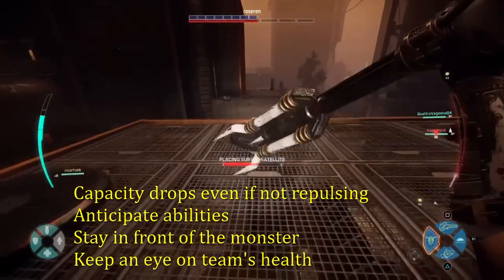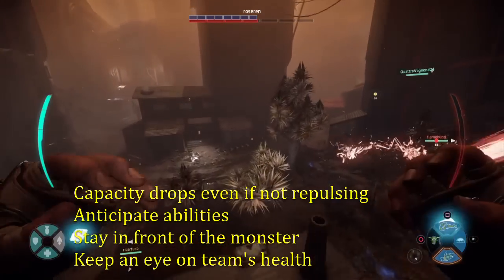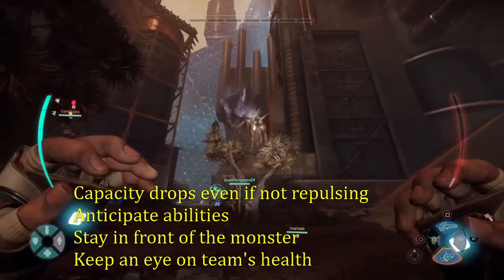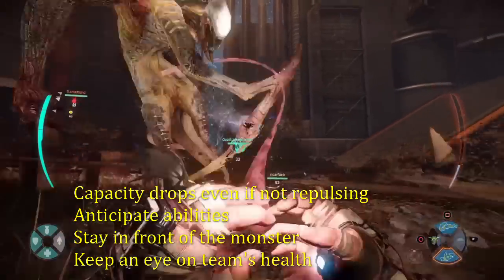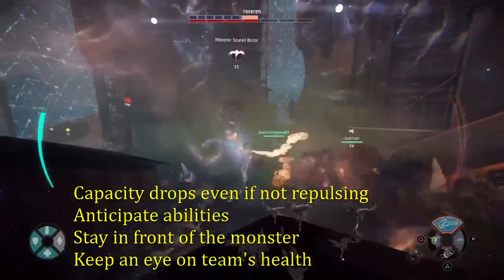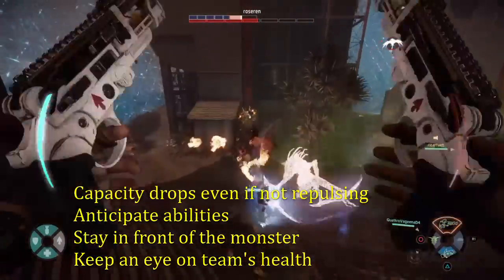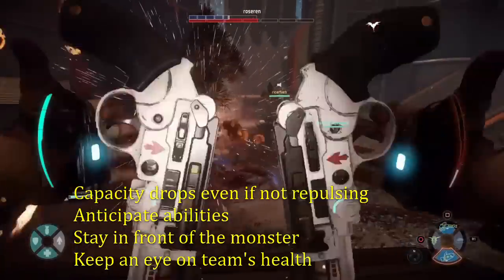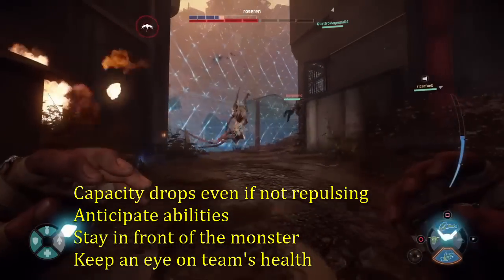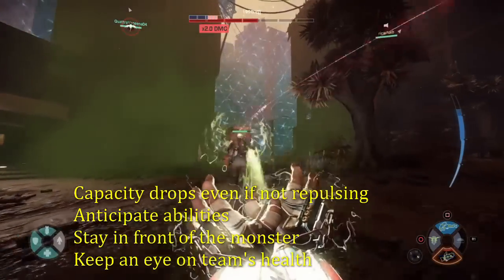Now for the repulsion field — it's important to note that its capacity will drop whether you're repulsing the monster or not, so don't just hold it on the monster. Make sure you're getting good use out of it. To do that, anticipate when ability uses are coming, and have an idea of when abilities are off cooldown to anticipate when the monster will use what. If you see one about to be used, that's a good time to activate it — like with a Kraken using Aftershock, or a Wraith trying to Abduct or Warp Blast.